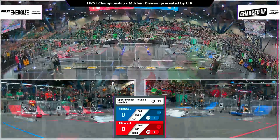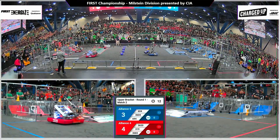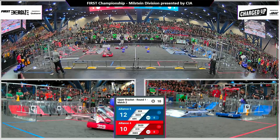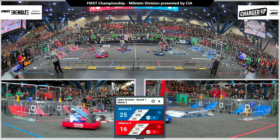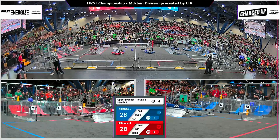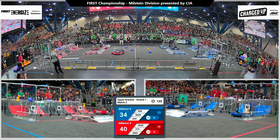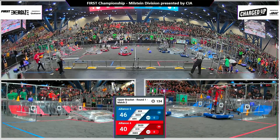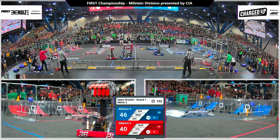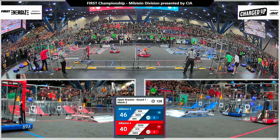Three, two, one, go! All right, we are in round one, match two in the upper bracket. The first time we see Alliance 4 and Alliance 5 together here on the Milstein Division presented by the CIA. Average Joes for the Red Alliance, 36-20 up on top of the charge station. Goon Squad doing the same docking and engaging for Blue. Six-point advantage out of the autonomous for the Blue Alliance.